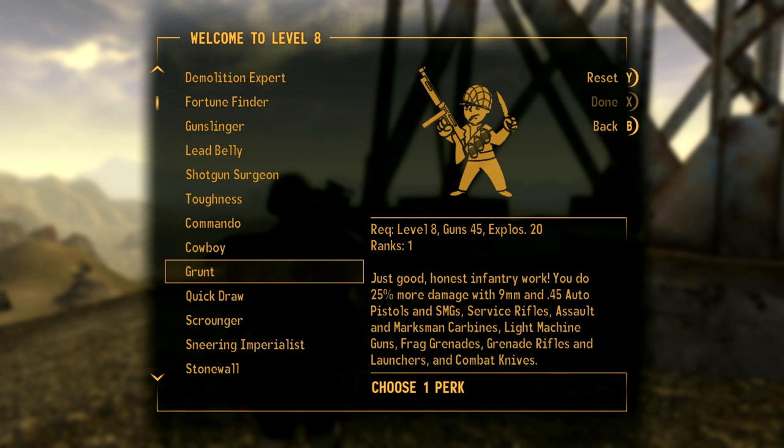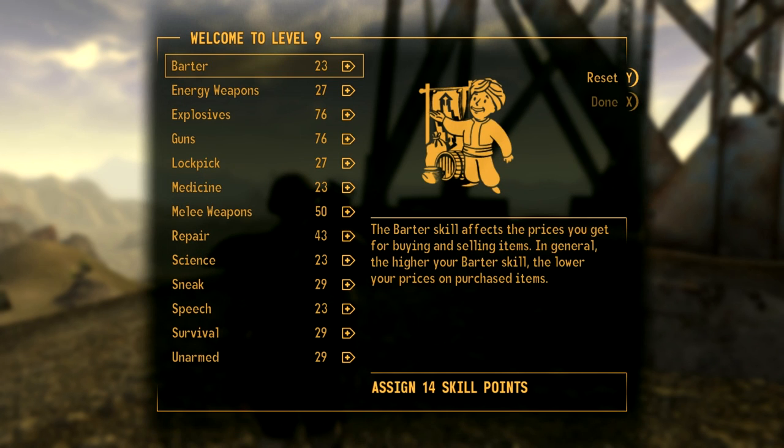Another perk before we even have to touch Intense Training — this is the center of this entire build: 25% more damage with all of what you see on screen. That's our grenade, our All-American rifle, our pistol, and our combat knife. Absolutely necessary.